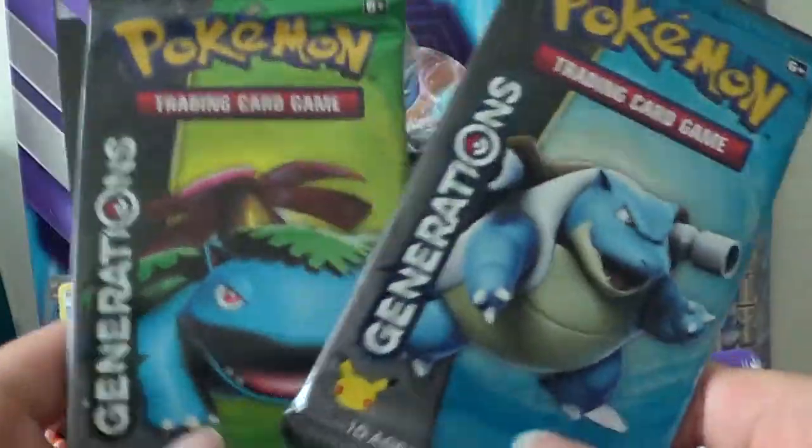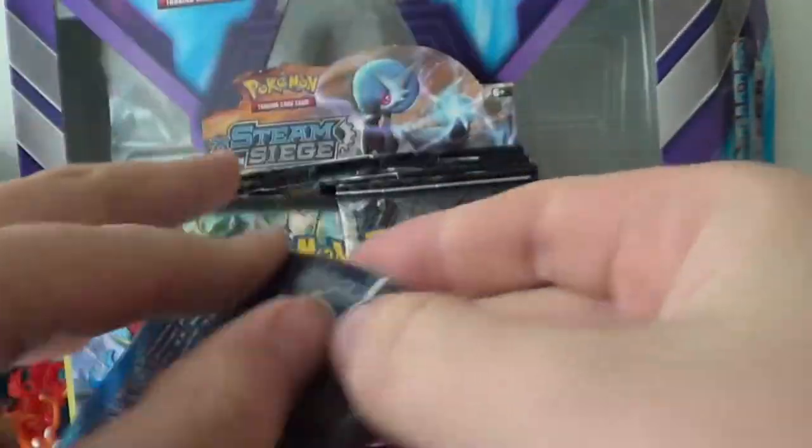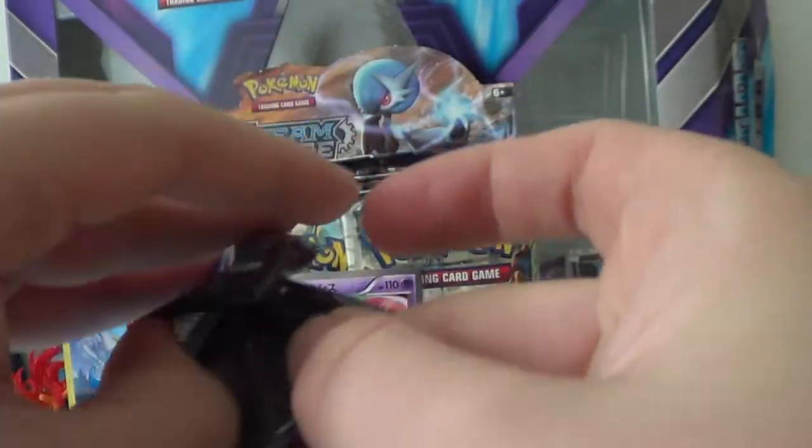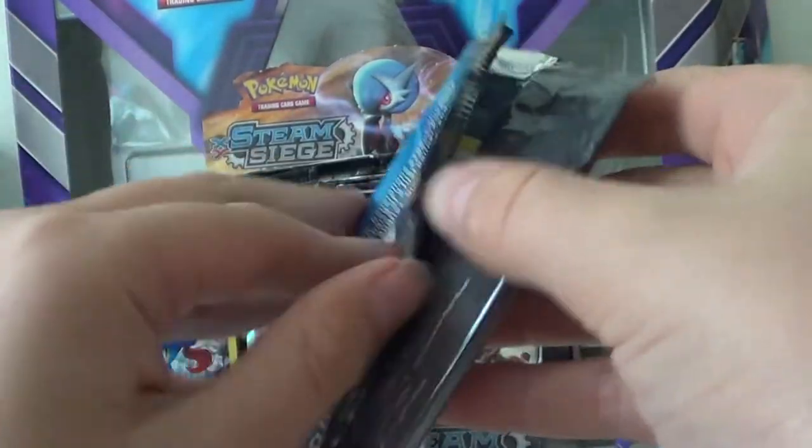And then we have two Generations packs — Venusaur and Blastoise. I've heard that the Venusaur is actually the rarest. We'll do Blastoise first, because in the Charizard Box, Venusaur actually gave the best pulls — gave two Ultra Rares, which is amazing.